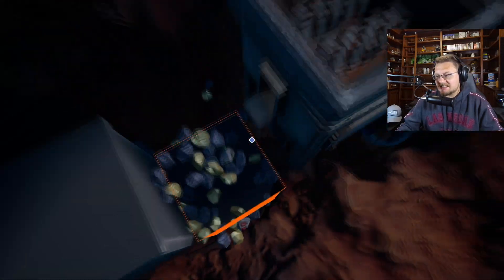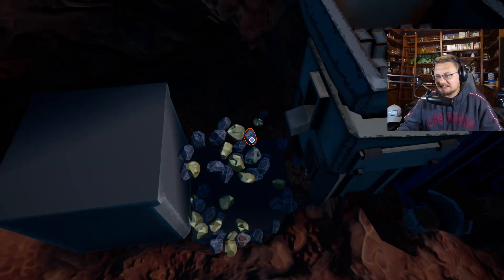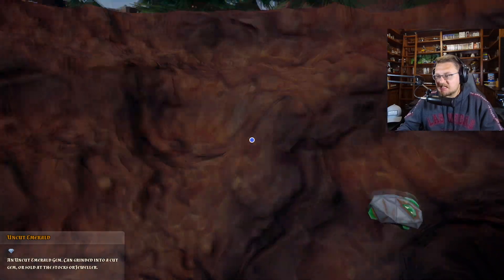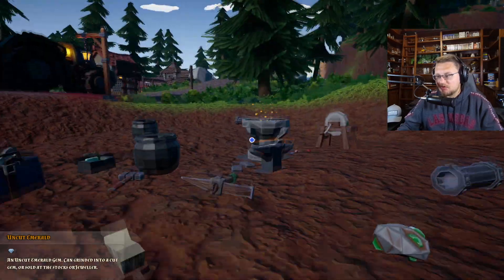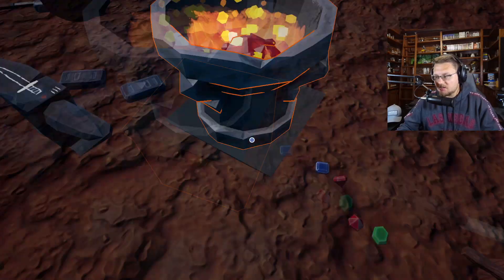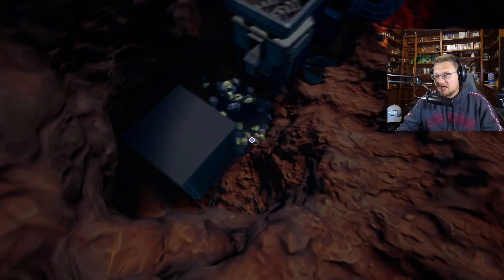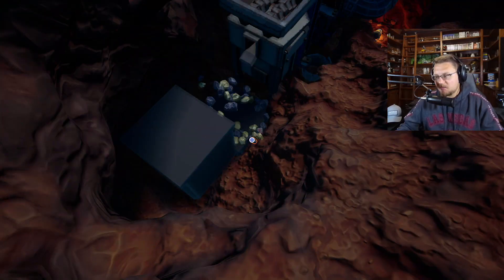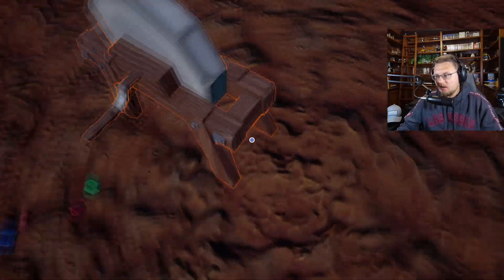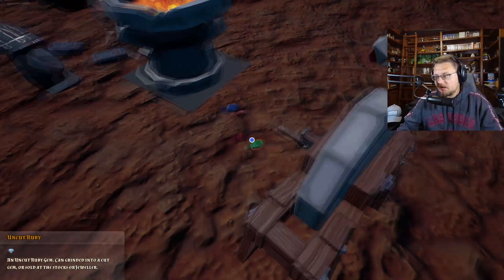I made a little mine automation over here that looks really great and it's working well, except I put down my crucible to catch everything and it didn't work very well. I made a bit of a whoopsie — I put down my crucible to catch all of that and it just didn't work. So now I've got a big old mess to clean up.